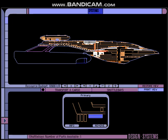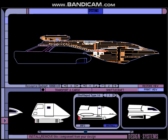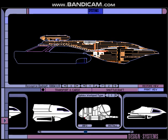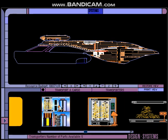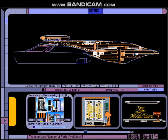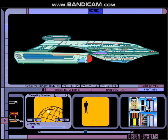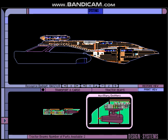Primary shuttle bay. Shuttlecraft: Type 15, Type 16, Type 15A, cargo shuttle Type 9 — looks like one of those ones from Voyager. I didn't know it was a cargo shuttle. Then we got a Sphinx work pod and a standard Type 6 from TNG. Cargo transporter, personnel transporter, and a backup. A couple of emitters and a couple of targeting scanners. Cargo bays — primary and auxiliary. And of course the tractor beams.